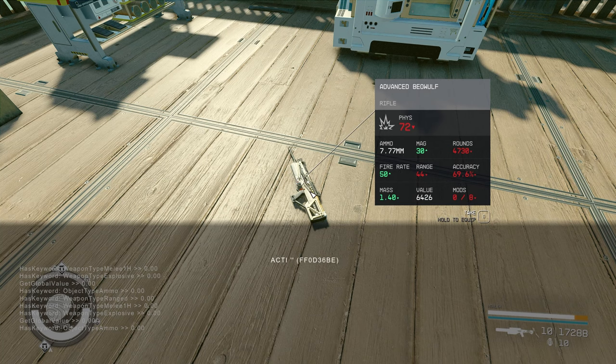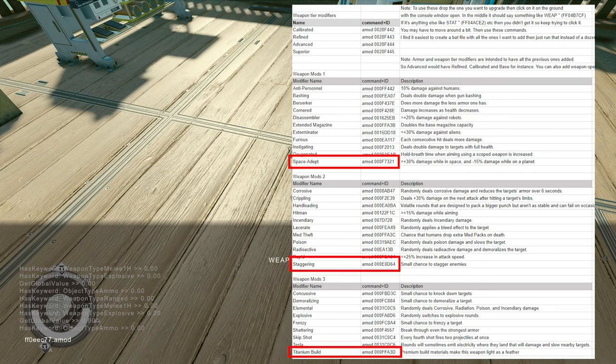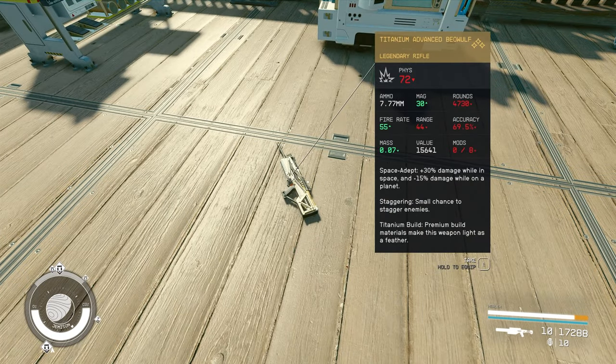Let's continue — let's click on the item again. The weapon ID 00FF0EEC77.amod. We're going to add one out of each of these groups of weapon mods. For this example, I'm going to pick the last of each group. So Space-Adept is the first one — hit enter. Then we add the second one, which is Staggering — hit enter. Then same line, replace the ID with the final one, which is Titanium Build — copy, paste, and enter. And that should be it. We exit, go back — it is a Titanium Advanced Beowulf. Space-Adept, Staggering, Titanium Build — the last of each of those groups.